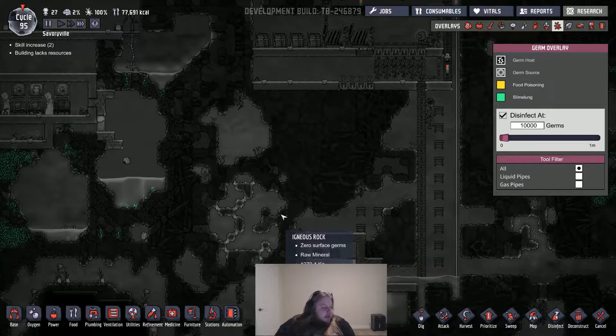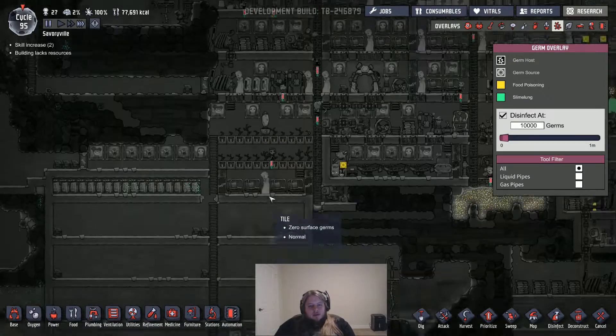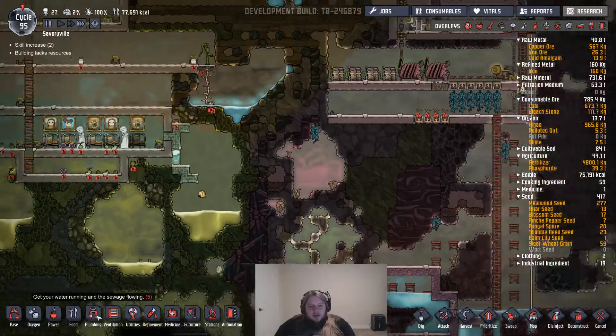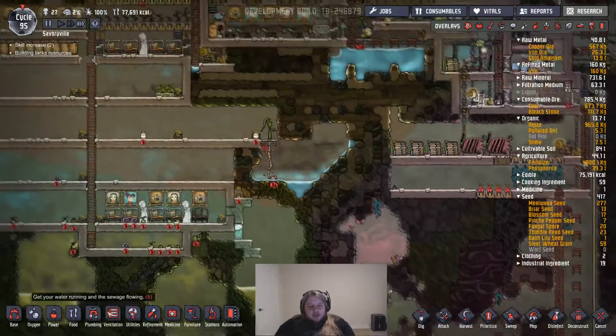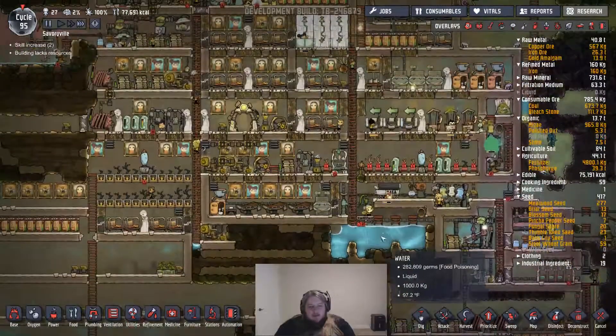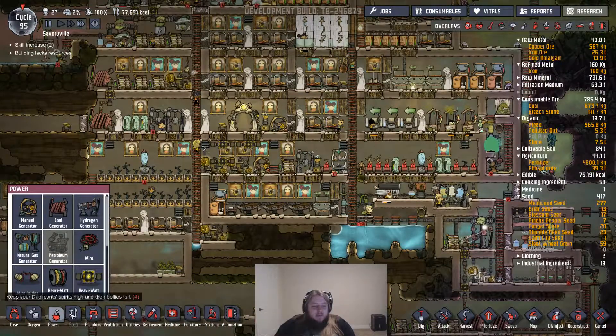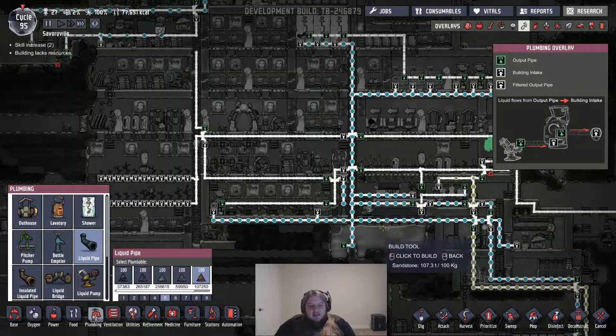Air can be made from germ water, no problem. I need drinking water though, still. That's the other problem. I'm just going to reconnect them because we're in problems and people are going to start getting sick. But people are going to die otherwise.